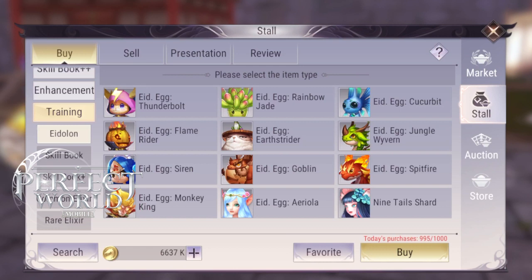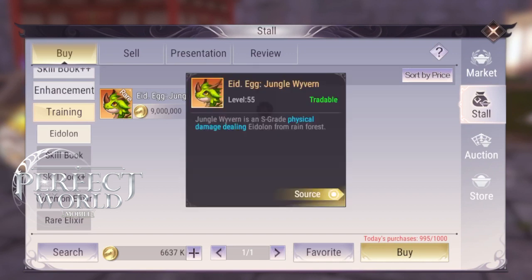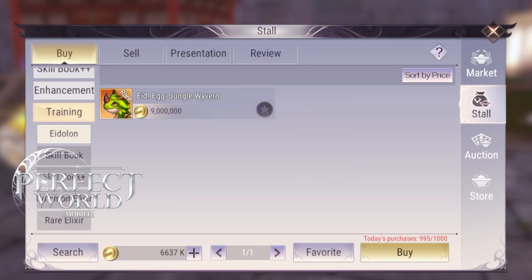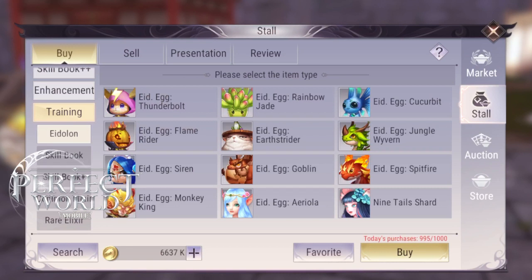The Weavern Pet is a physical damage pet. It is a little bit cheaper at only 9 million, simply because the Monkey Pet is a better Weavern-type pet. The Weavern Pet does have a skill that allows you to deal more damage when the enemy has low health. However, most people prefer the Monkey's 3-second stun, allowing the Monkey to be very good at both PvE and PvP.